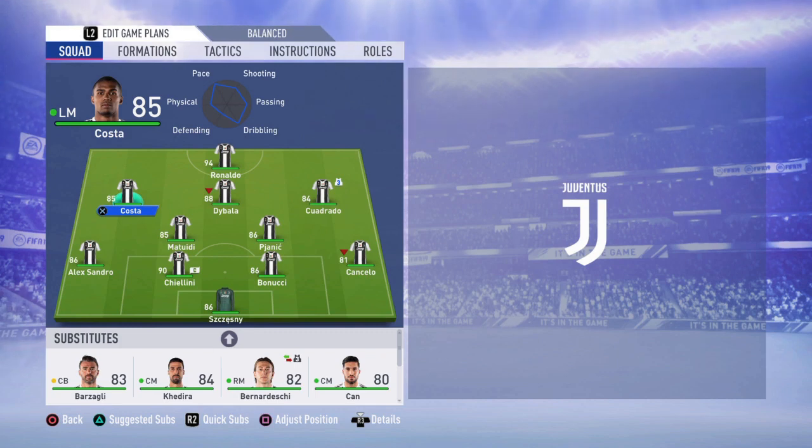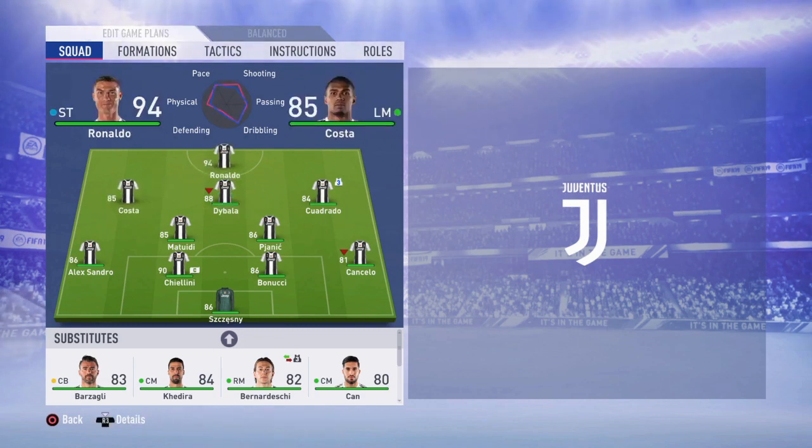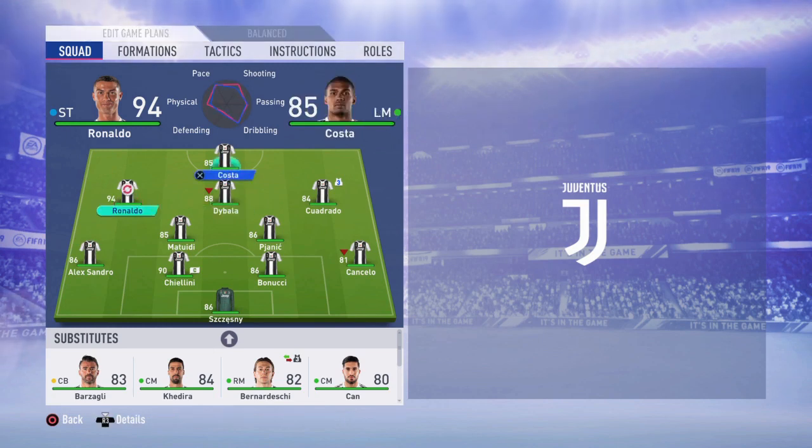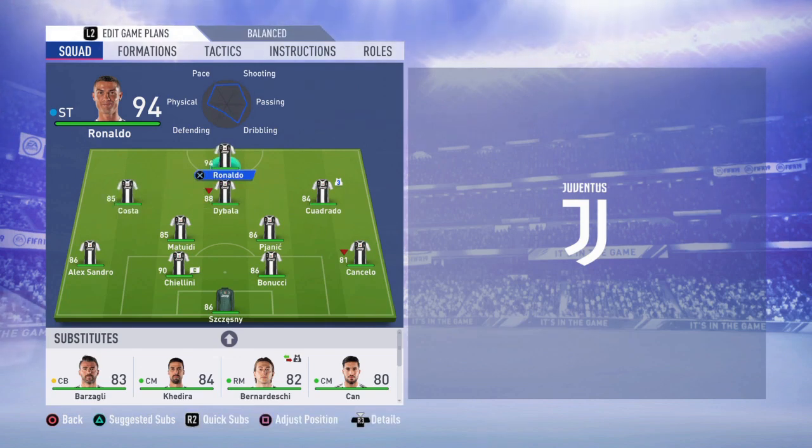In the front positions we have Douglas Costa at left midfielder, Dybala at central attacking midfielder, and Cuadrado at right midfielder. In the striker position, none other than Cristiano Ronaldo — the best player in this game in my opinion. A lot of players use Ronaldo at left wing in a 4-3-3, but to me that's a waste because he just has to be the striker.